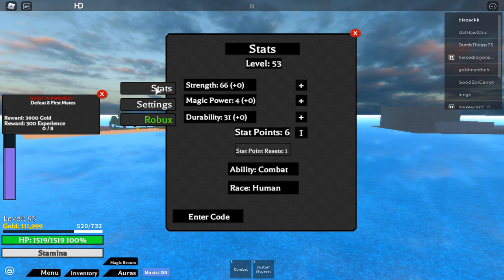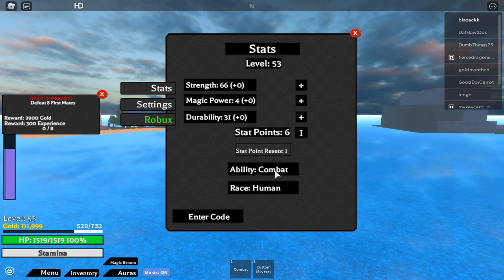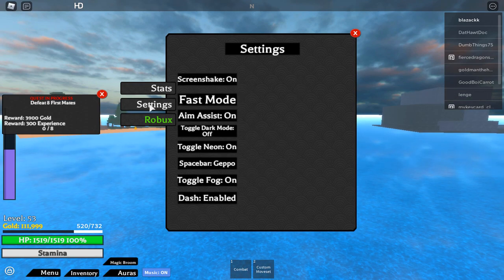Press Alt to open the menu. Under Stats you'll see all your stat points — when you finish a mission, you can assign points there. You can also see your race and ability. Under Settings, if you have a slower computer, click Fast Mode and lower the quality settings to zero or one.